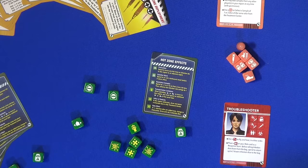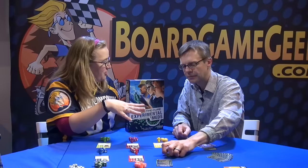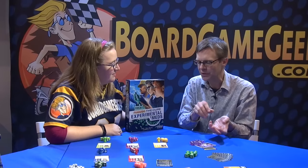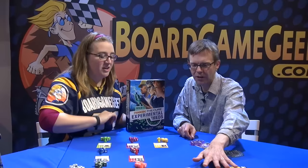Some hot zone effects are nasty — a disease might be harder to cure in an area, or harder to travel to, or outbreaks are worse. You can mitigate these by traveling to a region and spending crosses to re-roll those dice. It gives a different regional flavor, so not all regions are exactly the same. You have to decide: do I want to spend crosses on event cards, or spend them to mitigate these potentially nasty effects?